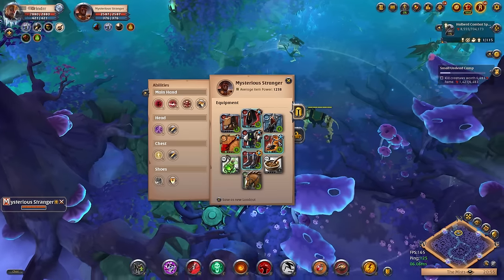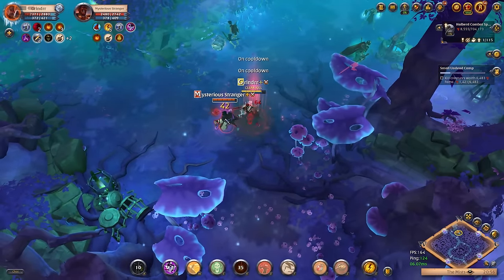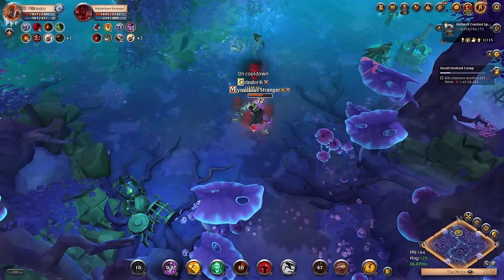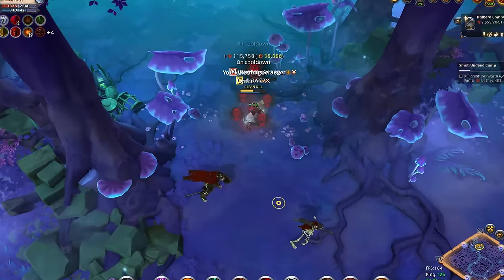Versus tier 7 one handed Curse Staff. Started stacking Qs and as soon as he used Cultist Cowl I just used my Q to keep stacks for free. Full stack Soldier Armor into E, into Stalker Hood, into another E to finish the job. Little bit late with Shadow Edge to iframe his E, but all is good.